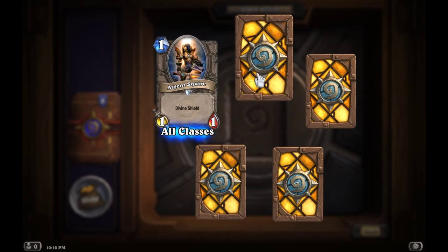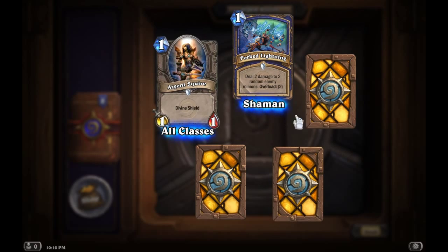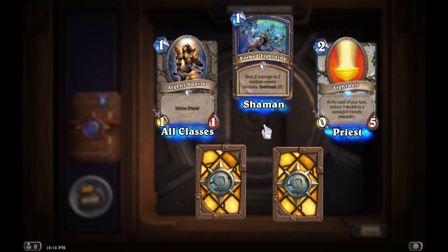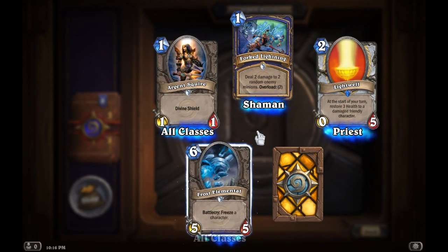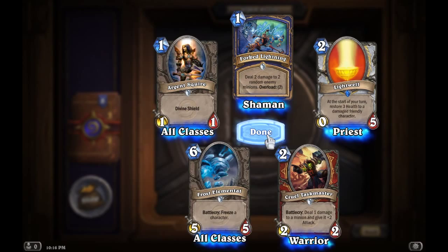Pack number two for this video. An Argent Squire, Forked Lightning, Lightwell — at the start of your turn, restore three health to a damaged friendly character, that's pretty cool, it's for Priest. Frost Elemental. And Cruel Taskmaster.